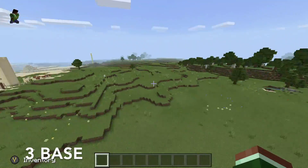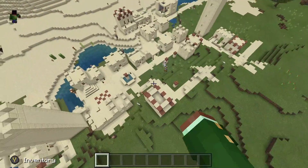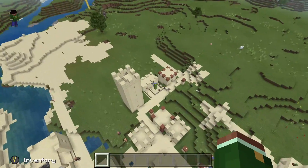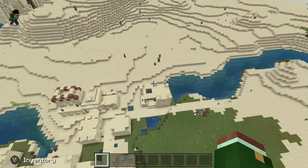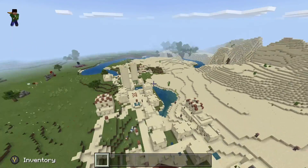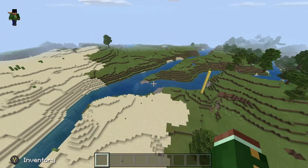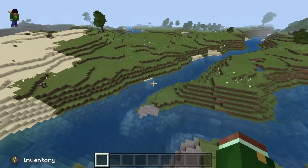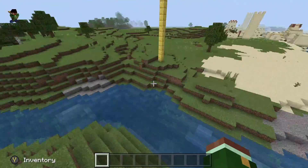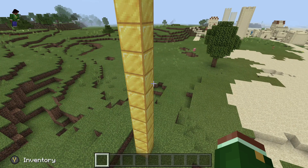Thirdly, you're going to want to find your base setup. Now, I spawned next to a village, but the village is interesting — it has three towers and a blacksmith, which is very good. That's a very good place to start your base. The most important thing is you have to spawn next to a large body of water. Rivers are important, lakes are okay, and oceans are almost perfect.